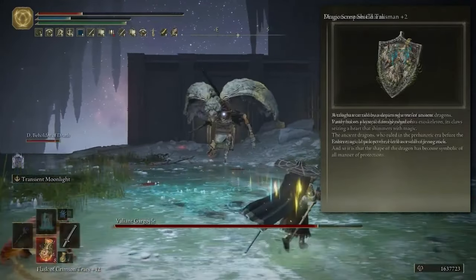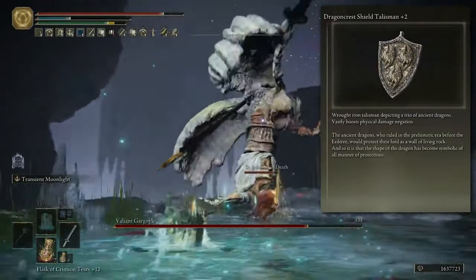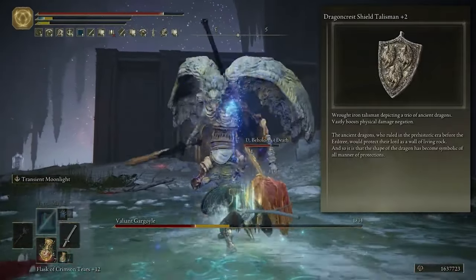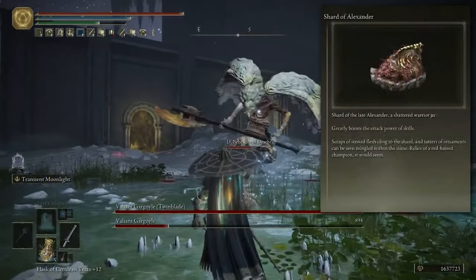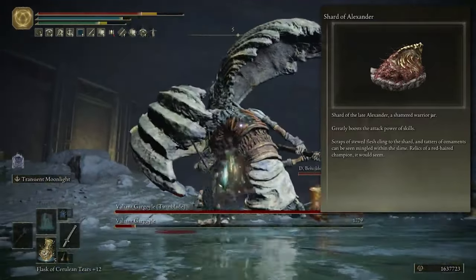To counteract that, I have also included the Dragon Crest plus 2 variant. Obviously you can use any Dragon Crest if you've got one in your inventory, but ideally you want to be using the best one possible, because that negates the extra damage you'll be taking with the Scorpion Charm equipped. And again, just to boost the Ash of War even more, we can use the Shard of Alexander, as that greatly boosts skill power, such as the Transient Moonlight.